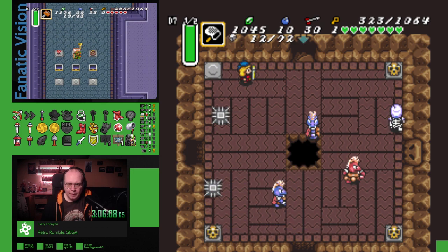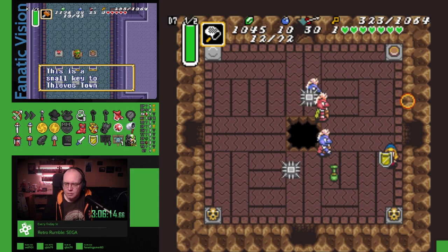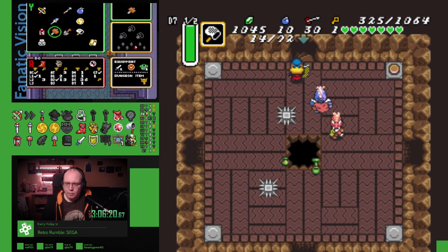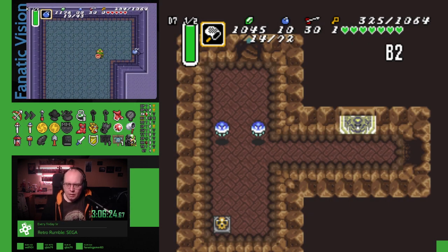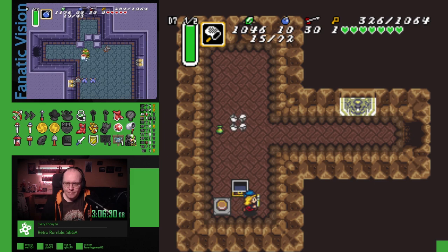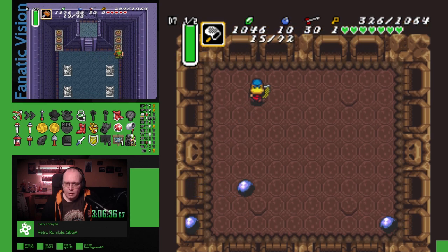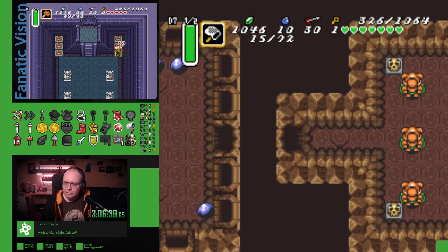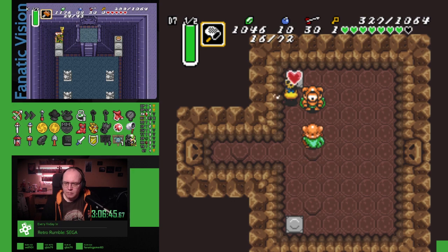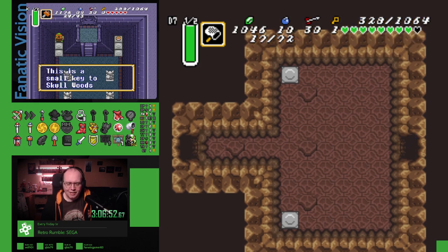Big key to desert. Oh, that shall help. All four doors are open. This way first. It is iced tea. There's another piece of heart. No, Eastern Palace boulder room. Key to Skull Woods. I am healthy boy. I am super healthy boy. Nice. Like three hearts since getting in here.